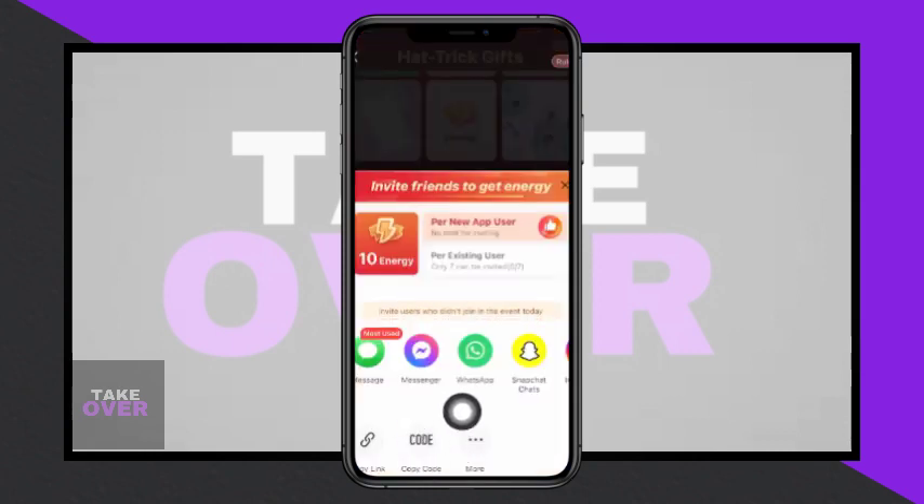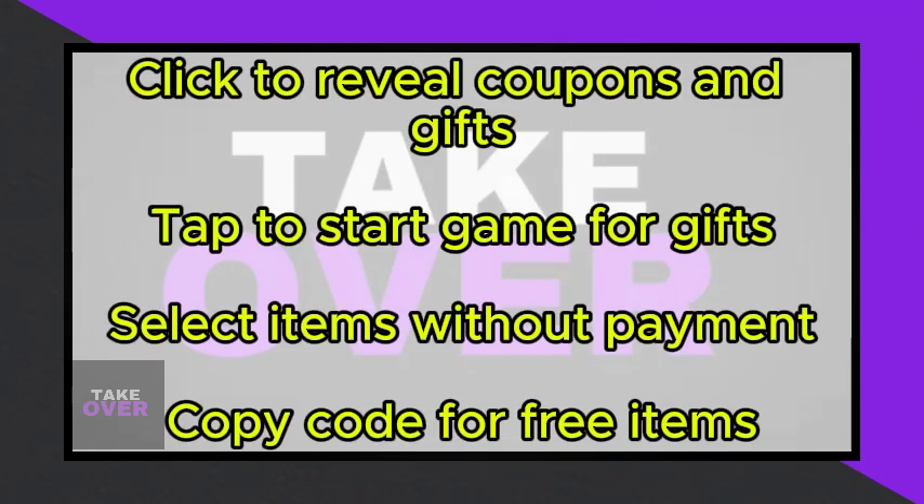Following the selection, tap to collect all cards to claim your 4 gifts. Keep tapping on 'collect' until you've acquired all the gifts for free.